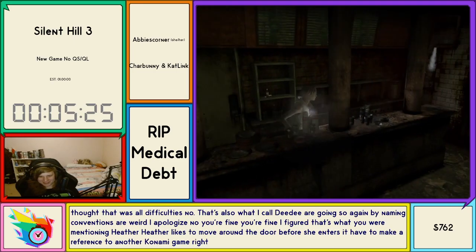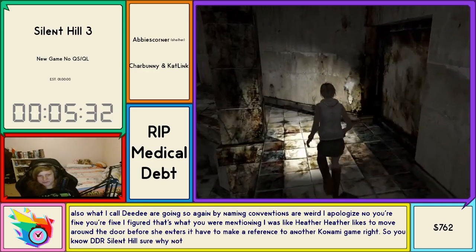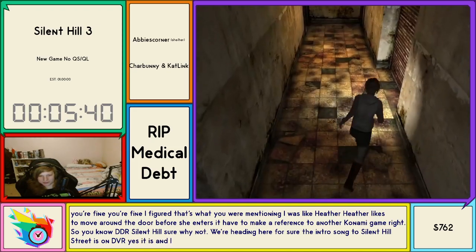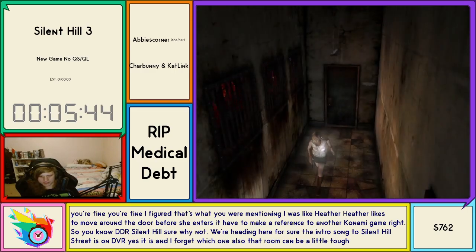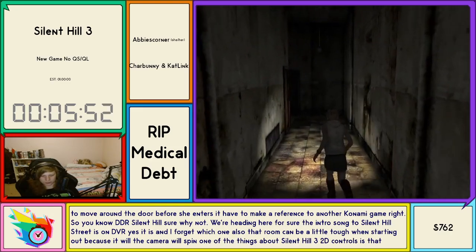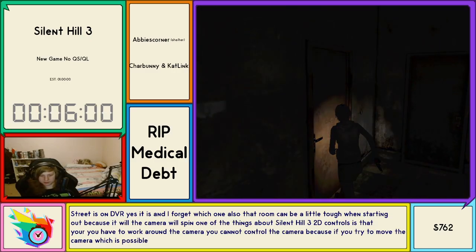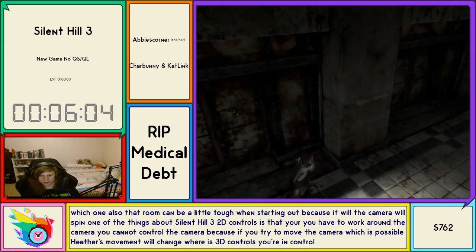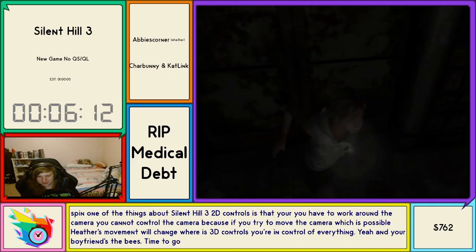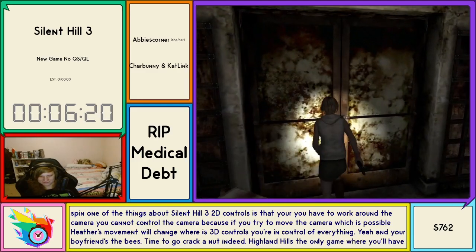We're heading to another Konami game reference — DDR. Silent Hill. Sure, why not? The intro song to Silent Hill 3 is actually on DDR. That room can be a little tough when starting out because the camera will spin. One of the things about Silent Hill 3 with 2D controls is that you have to work around the camera — you cannot control it because if you try to move the camera, Heather's movement will change. Whereas with 3D controls you're in control of everything. And here we have our friends — the bees. Time to go crack a nut.